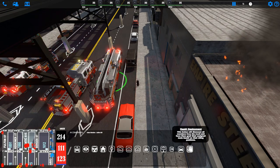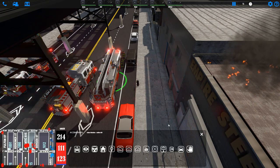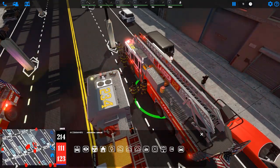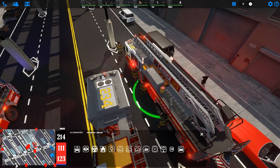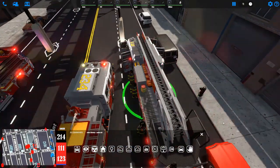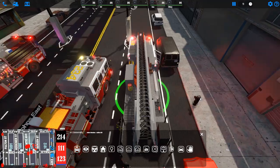We can select our ladder truck and hit the hand icon, which is rapid deploy. This will tell all our members to get out of the truck and grab their assigned equipment. For example, our irons will grab the halogen, our roof man will grab the K-12, our OV outside vent man will grab the pike, and our can man will grab his can. Whenever we rally our members back, they'll return the tools and then enter the vehicle.